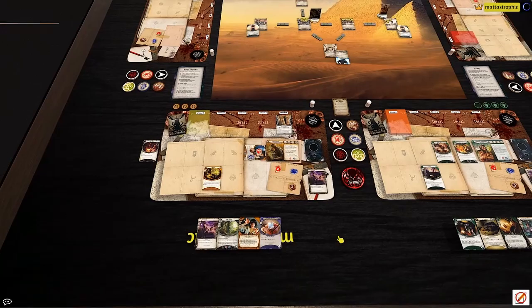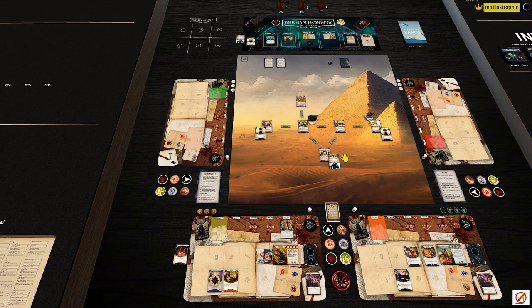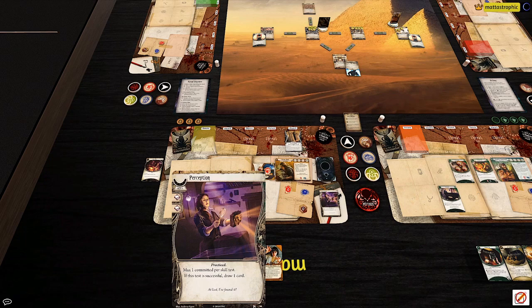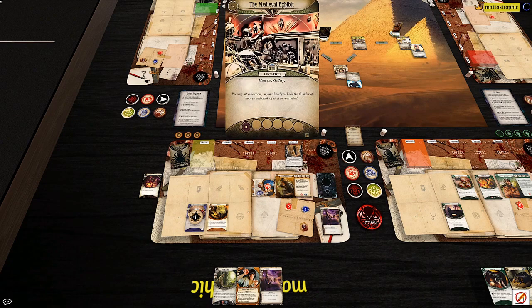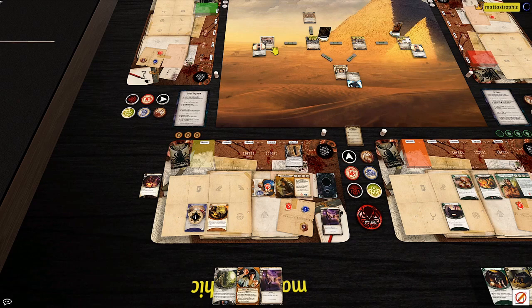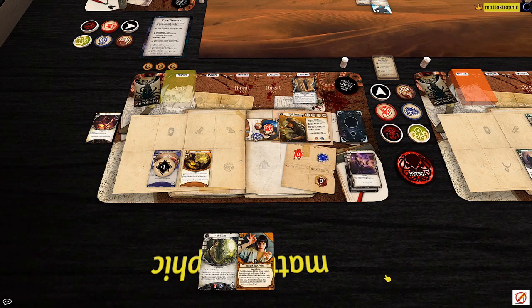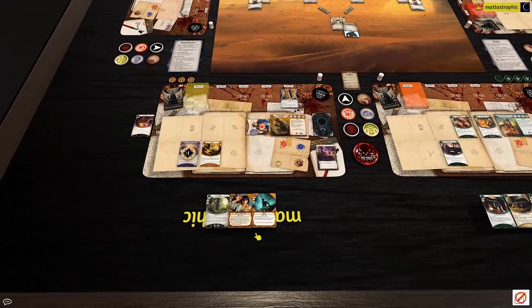Let's have Ursula investigate at the Greco-Roman exhibit. First action: play Crystal Elder Sign to seal the plus one. Using Fieldwork, we're at seven versus four. First action: investigate — using Perception plus Fieldwork we're at seven versus four and get zero, so we succeed, get a clue and a card off Perception. Second action: take a resource for Practice Makes Perfect. Third action: move to the medieval exhibit.